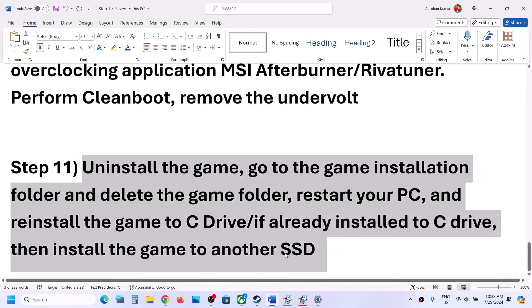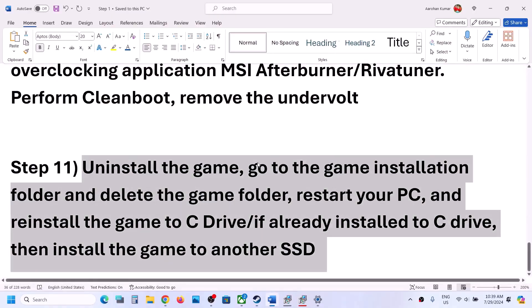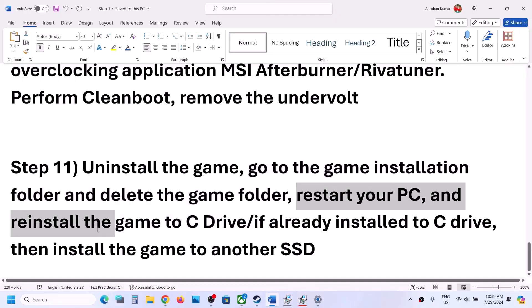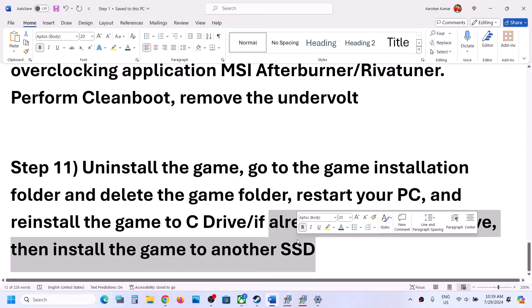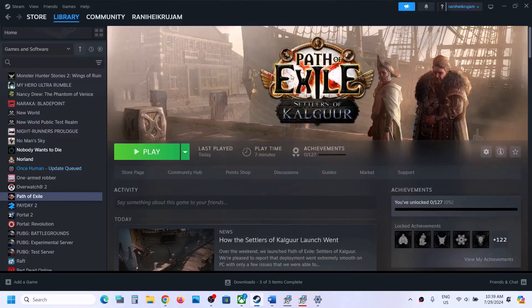The last step is to uninstall and reinstall the game. Right-click the game, select Manage, then click Uninstall. After uninstalling, go to the game installation folder and delete the game folder, then restart. Reinstall the game to the C drive — if it was on D, E, or an external drive, try installing to C drive instead. If already on C drive, try installing to another SSD or HDD and check. One of the steps in this video should help get the game running on Windows.